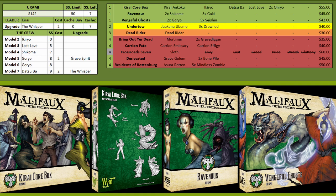Vengeful Ghost is the other box you're buying because the Goryo are fantastic models — they're the model you'll mostly be summoning. The Seishin are also ones you can summon when you kill things, and they give you a lot of movement tricks. You also get the Shikome, which are mostly scheme runners that can also do some beating. Those three green boxes give you the core of all your summons.